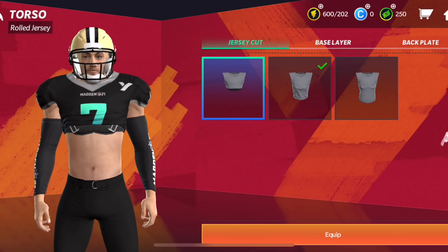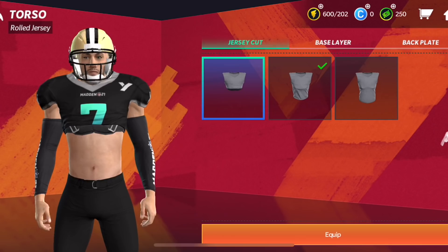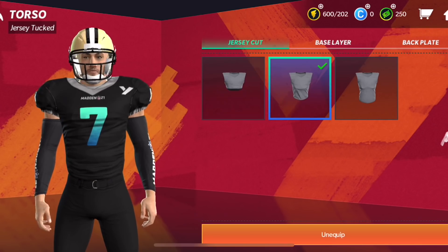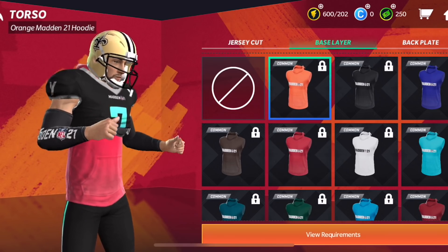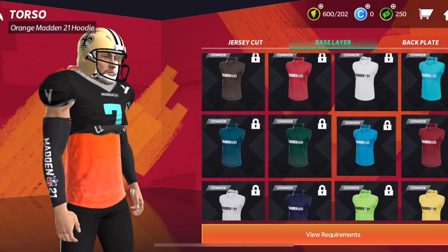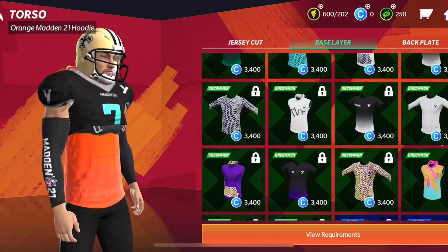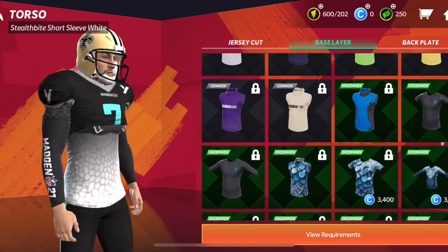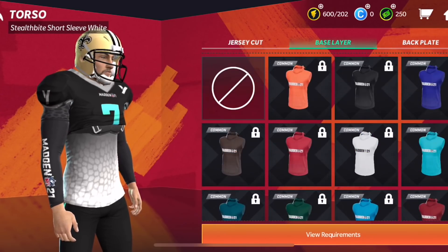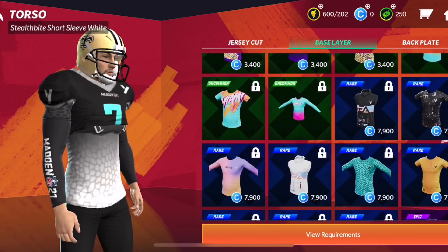Here is where you can edit your jersey. You have your jersey loadout and you can edit it — do you want your jersey rolled up, the Ezekiel Elliott look, do you want it tucked in or untucked? I went with untucked. Then you have all these other base layers — so if you do roll your jersey up, you can put hoodies or other types of things on and it'll extend out past your rolled-up jersey. It's just another layer of customization. I'm sure there's going to be a point where you can just wear hoodies and t-shirts.